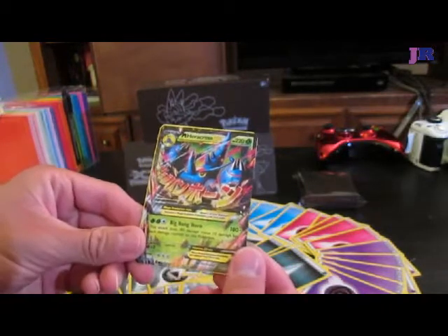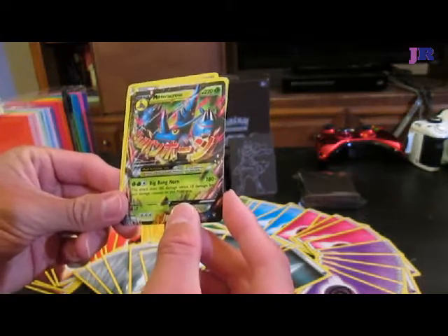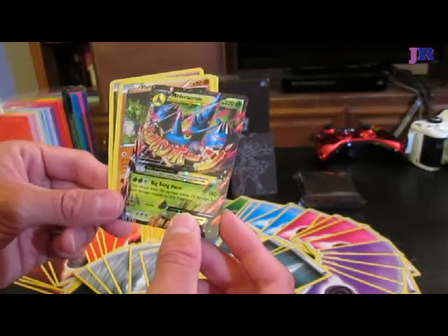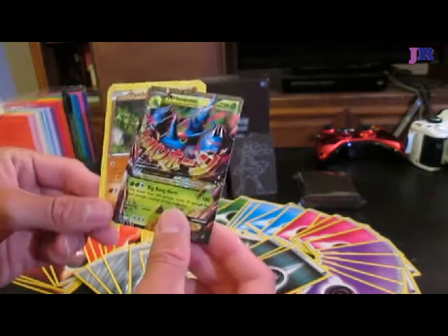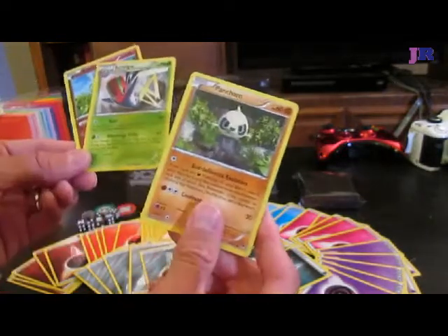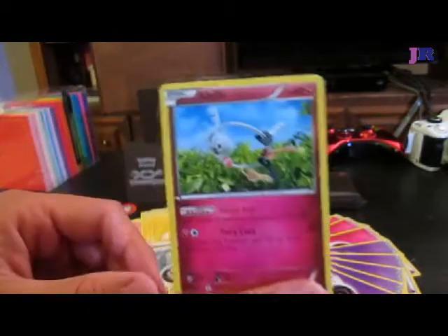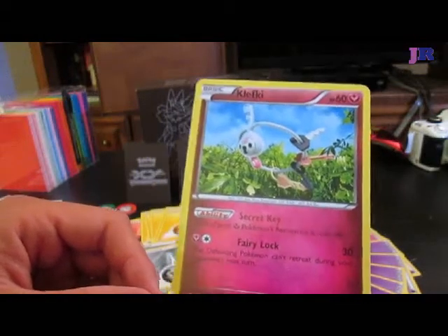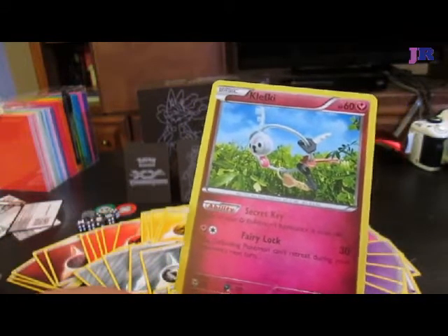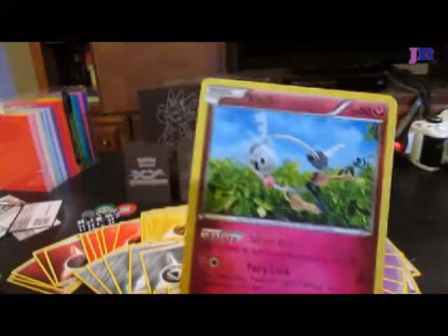Mega Heracross EX! Big Bang Horn — this attack does 180 damage, minus 10 damage for each damage counter on this Pokemon. That's stupid — why would you want that card? It's lame, I don't want it anymore. Pancham — he's so cute. I got a Clef Key! I just want a Clef Key so bad — each of your Fairy Pokemon's resistance is now a negative 40. That is beautiful! I need that one.